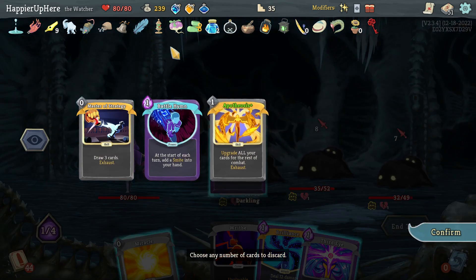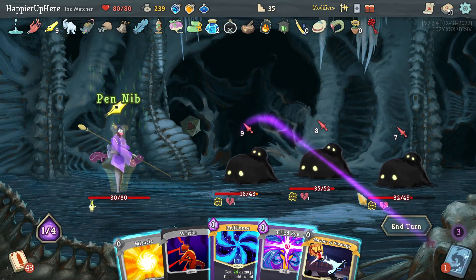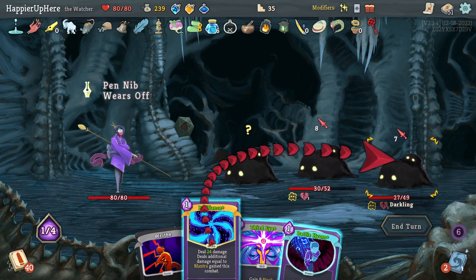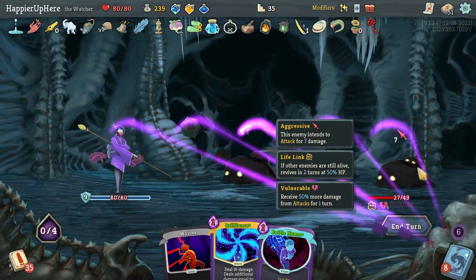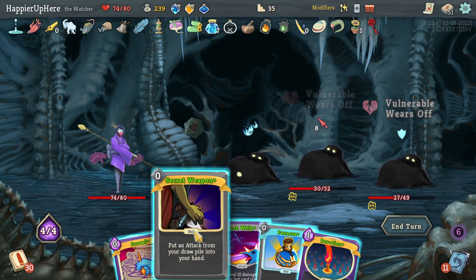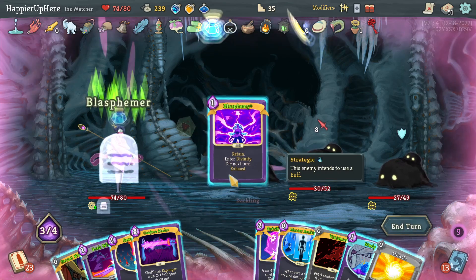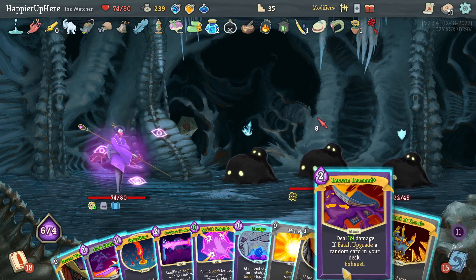I think I'll be greedy — Omniscience Wish for gold. Then Dramatic Entrance, Cut Through Fate — there's Apotheosis, I should grab it with Master of Strategy. Let's do Master of Strategy then Apotheosis then Miracle — Brilliance kills either one. Actually let's do Crush Joints to kill you, then Brilliance to kill. I don't have double damage active — maybe I'll do Third Eye instead, get rid of all of these, hoping to get Hand of Greed because I think I should be able to kill.